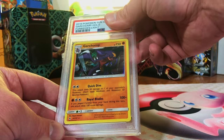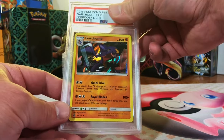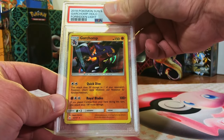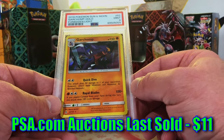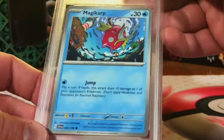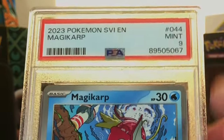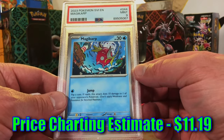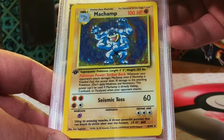Garchomp holo rare from Forbidden Light - let's go with the Garchomp. This one is probably a nine. Mint Nine, yep - we'll take it. We're doing so good on nines and tens! Magikarp common Scarlet and Violet - this one's a nine. Mint Nine, bata bing bata boom - I'll take it!